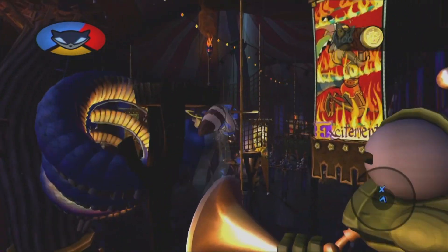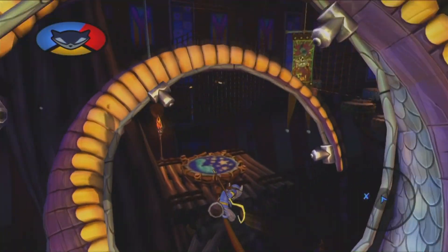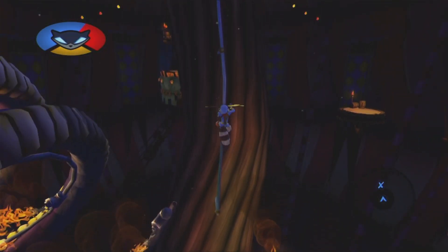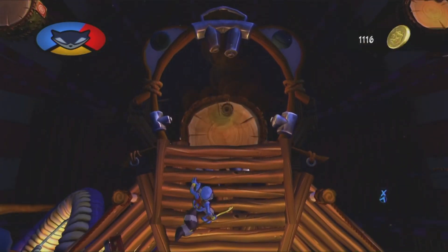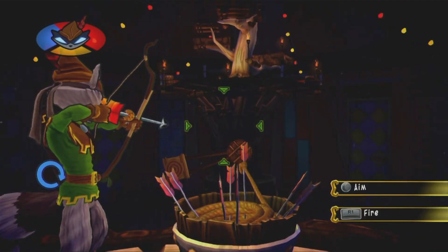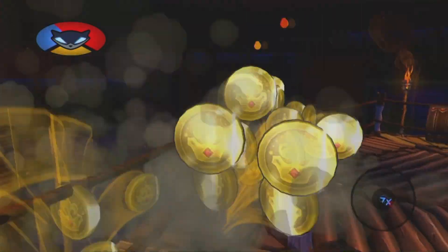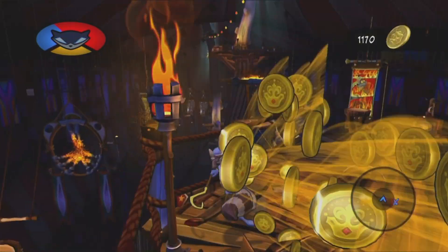We're just going to jump around these trumpets before they fall and climb up this rope all the way — because there is a second Sly mask. Once I saw that rope I was like, wait a minute. Time your slide down that dragon flame thing and up here should be Sir Galleth. We're just going to shoot an arrow at that spinny target right there. That was totally a bullseye — it should have given me coins for that. That's like a 10 out of 10 on an archery scale.